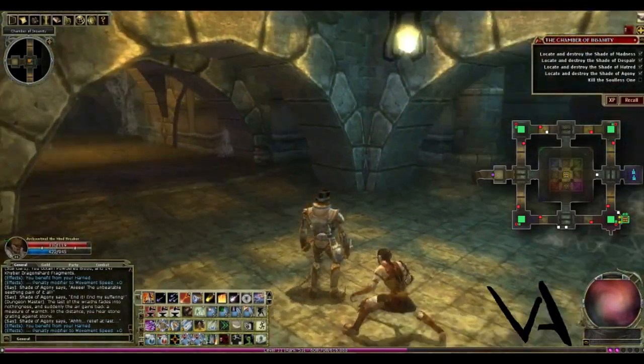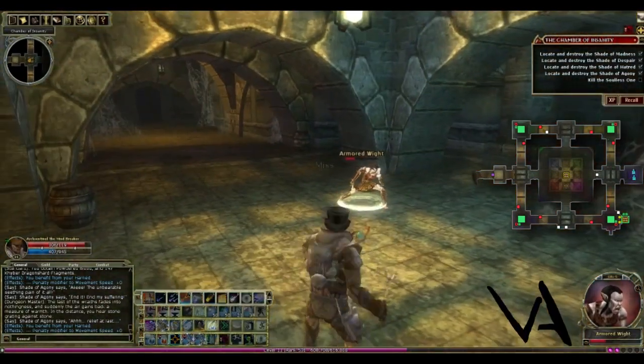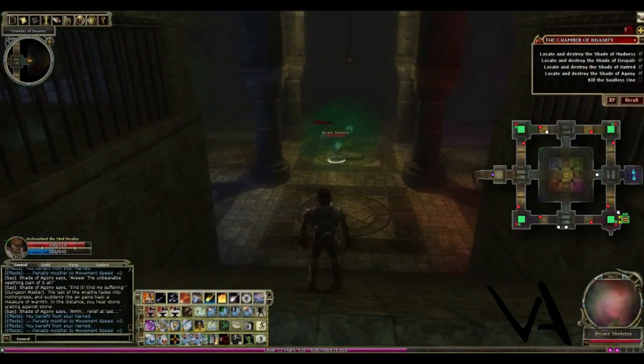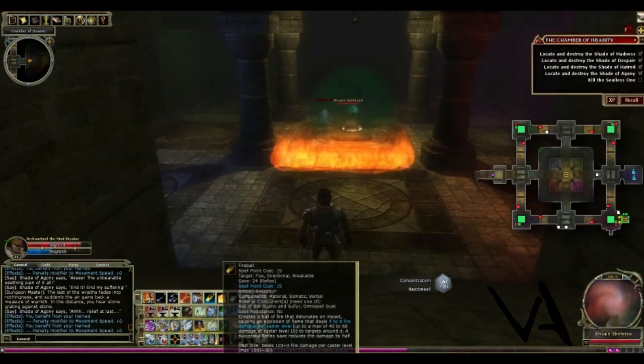Now you'll notice we're at the beginning of the dungeon — this is where the door to the Soulless One will open up once you've made it through all four corners. So you're basically going in a circle, but technically a square, so keep that in mind when going throughout this dungeon. This is the Soulless One — he's guarded by two arcane skeletons. We're just going to set him on fire and blast him with lots of fire, which is quite effective.